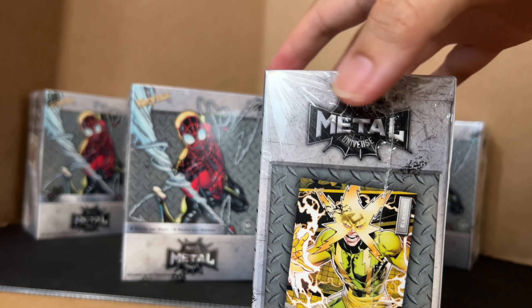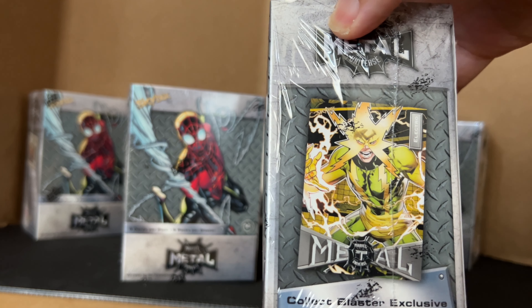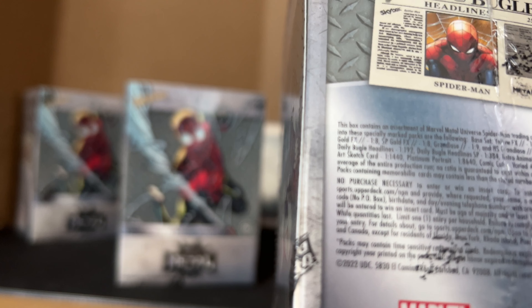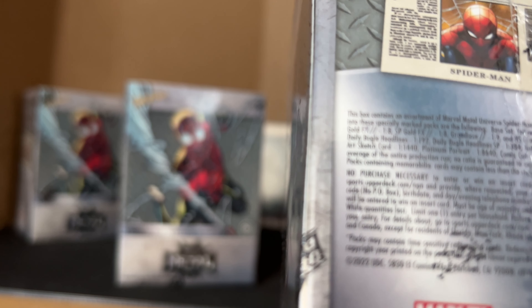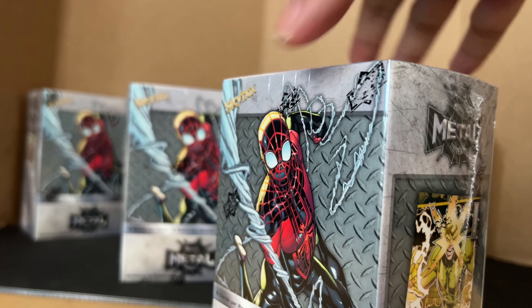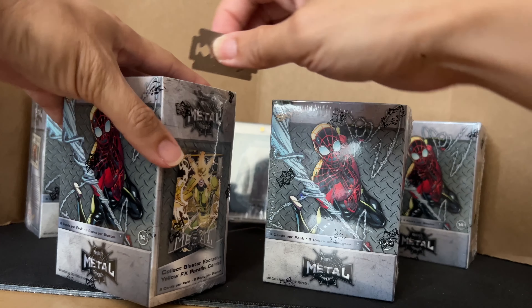This time I'm going to save my hobby boxes and just open a blaster only. Hopefully I can hit some cases like the original sketch card. Also, compass cut will be hard to hit. You can also get the yellow FX parallel, a call exclusive, platinum portrait, off-sketch card, animated series, and other things. You won't hit any PMC card or number card.